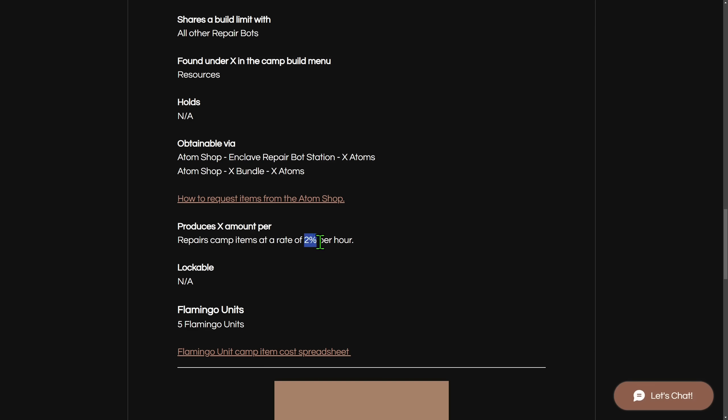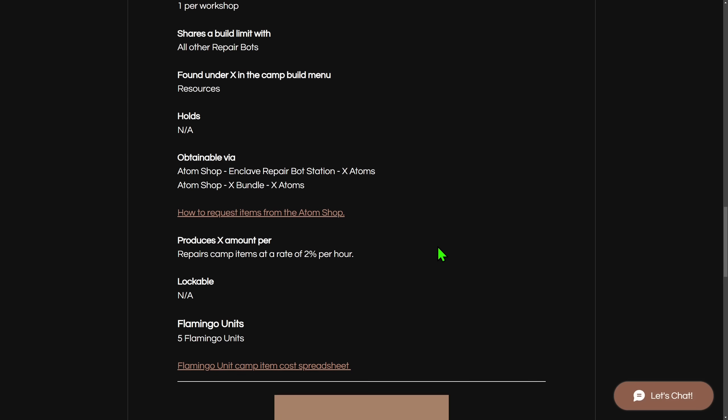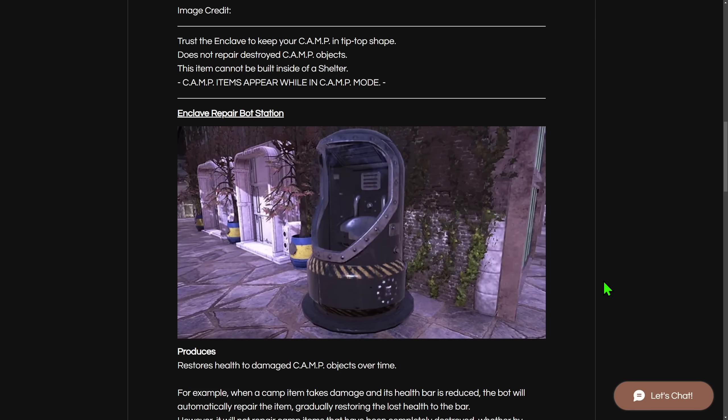If it repairs your camp while you are offline, that's huge. Even at that rate, after one day it will be 48% repaired on everything. It won't be able to repair something that has completely broken. What it will repair are those annoying items at your camp that are barely holding together — over half broken and you cannot repair them until they fully break. So it will be bringing them back to full condition. And now this is locked behind a huge real money bundle — basically around 30 bucks for this major quality-of-life item for your camp.